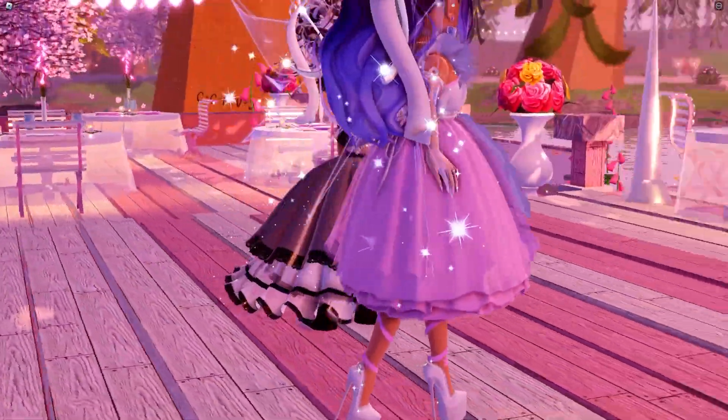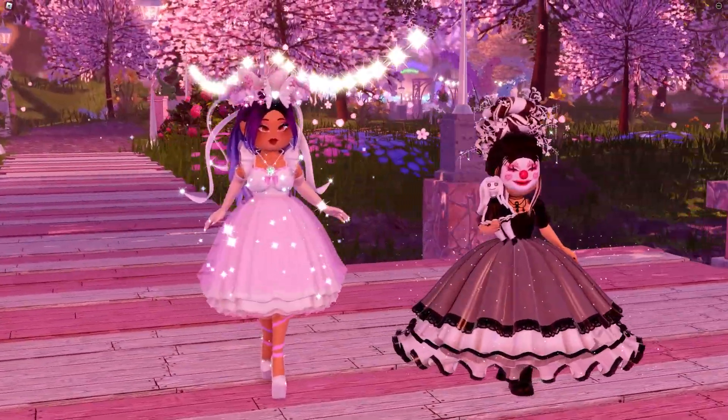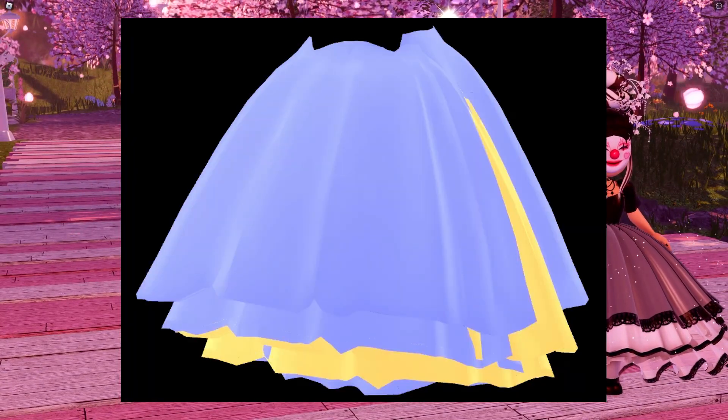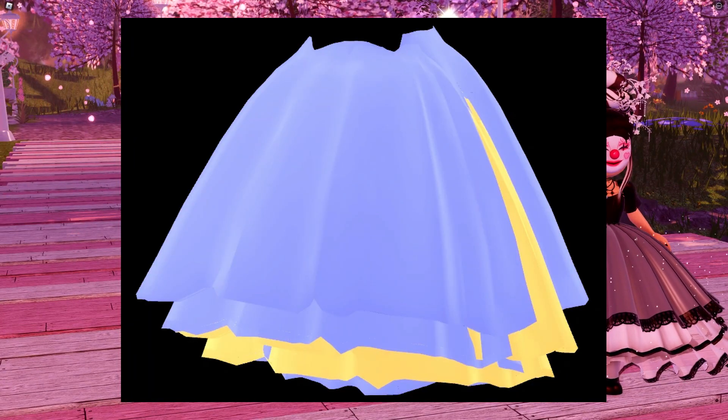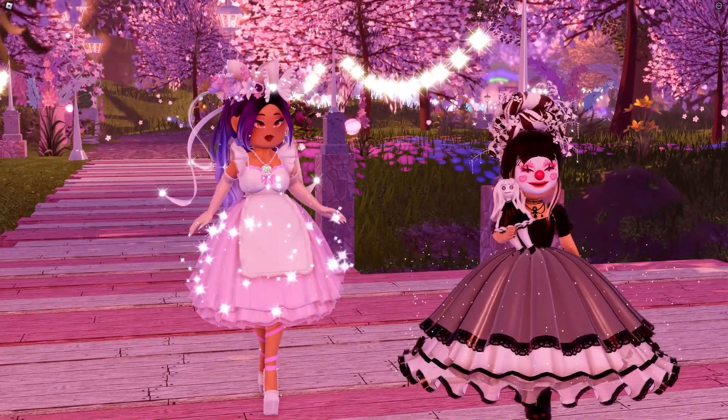The Cottage Princess Skirt used to not have any toggles, and it also looked really weird before. We'll pop on screen what it used to look like. The new version is really nice, and you can now toggle the apron on and off, which is a great option they added with the rework.